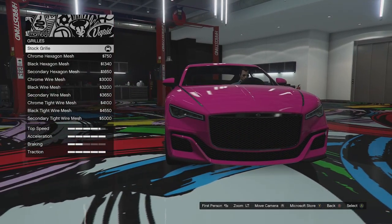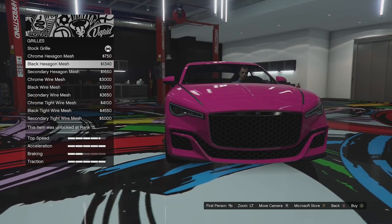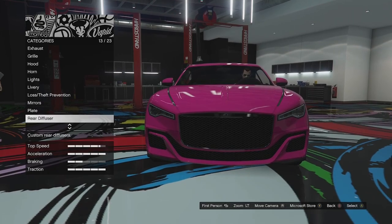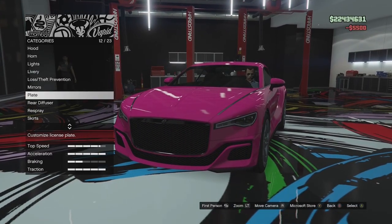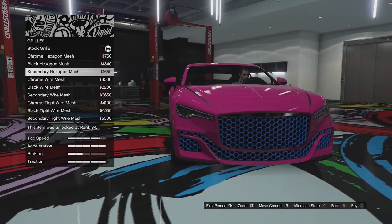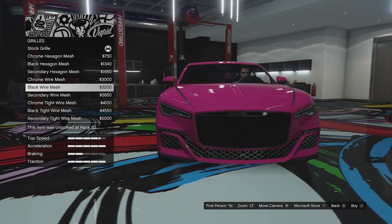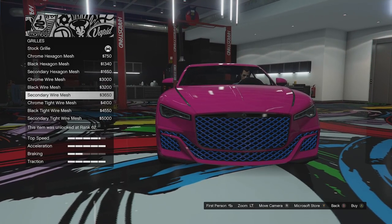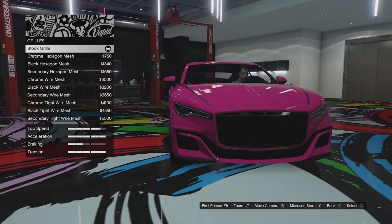Grill options — we've got this sort of mesh grill at the moment. We can go for the chrome hexagon mesh, which is hideous, or a black version which is a little bit better. There's a secondary version — I'll set the secondary to ultra blue just so you can see what it changes. We've got chrome wire mesh only on the lower part, black wire mesh for the whole grill, secondary wire mesh, chrome tight wire mesh, black and secondary versions. I'm going to leave the stock because that just looks the nicest.